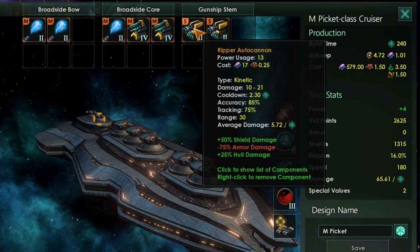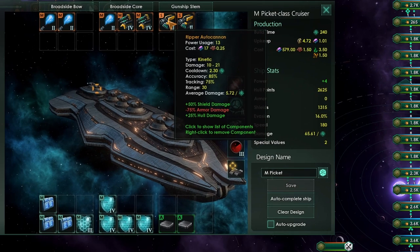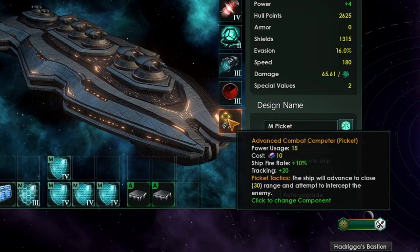Also, with this design, I recommend you swap out into a gunship stern so that you can grab a couple of autocannons. They're going to have really high accuracy and tracking to help negate the evasion of corvettes. In addition to that, we've got the Pickett combat computer. If you're building cruisers to fight corvettes or destroyers, I would absolutely recommend building them with a Pickett combat computer, just so that you can negate any evasion bonus that the enemy ships have with your tracking.